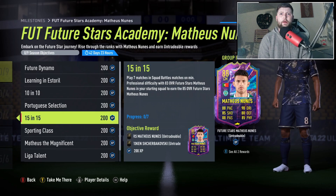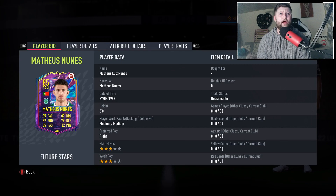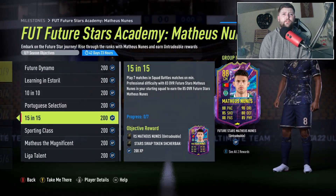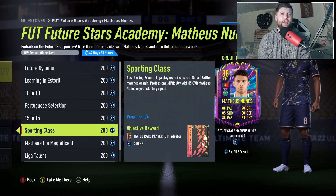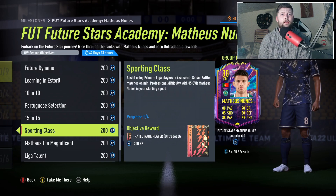Seven matches in squad battles - there is absolutely nothing required, you don't need to win or score at all. And then you earn the 85. It's a freestyle/freestyle CAM, 85 rating - great fodder at the very minimum.